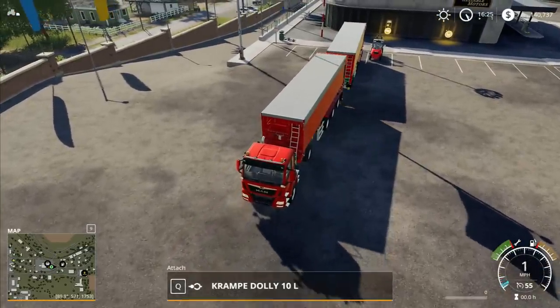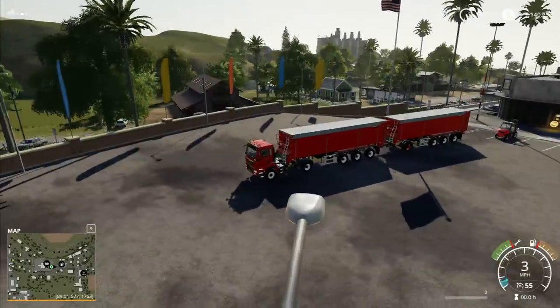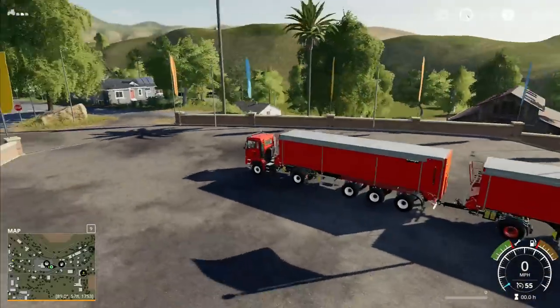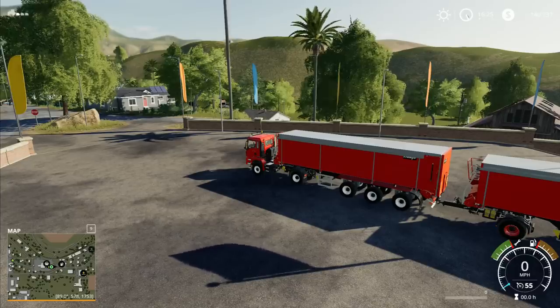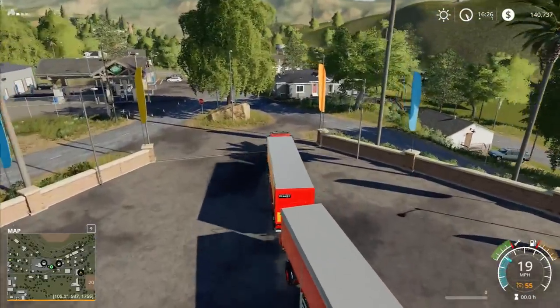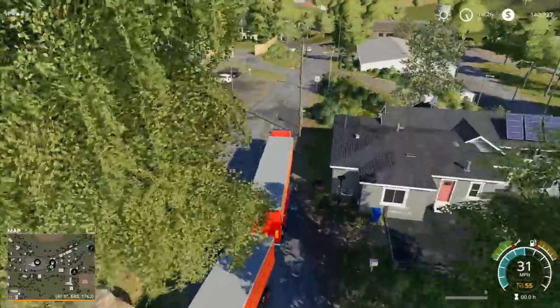These two join together absolutely beautifully. I should have colored all the wheels the same color - you can do that. What I want to show you is if I quickly go through and try to force open - actually I can't force open here, I've got to drive it back to our farm in order to be able to do that.